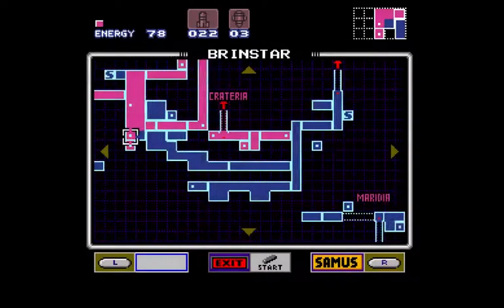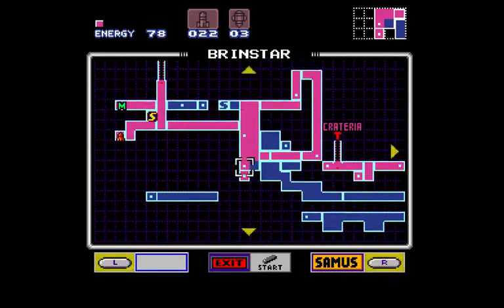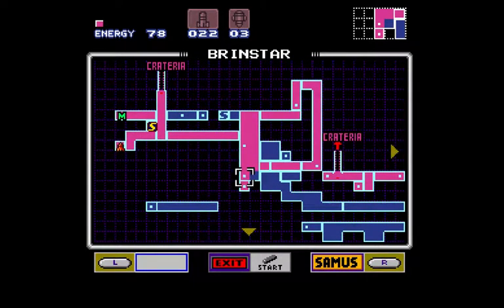Earlier, when I was going down from the lift, just right from the map room where the green M is, you can get more super missiles from there. Speedrunners get those super missiles and then use the route I just used, where you need to shoot the block with super missiles to go basically backwards and get those super missiles.